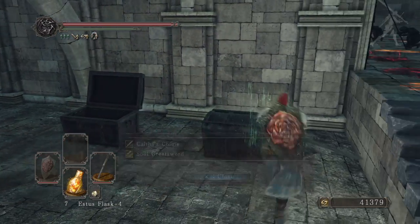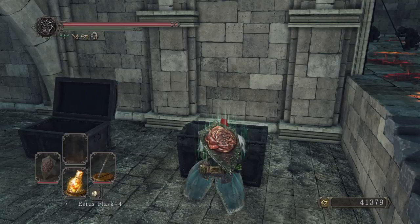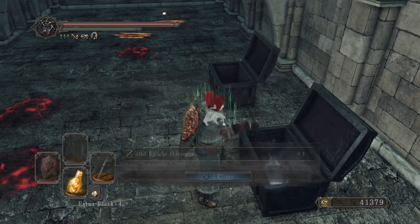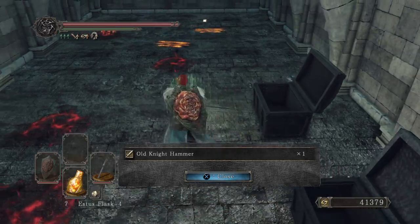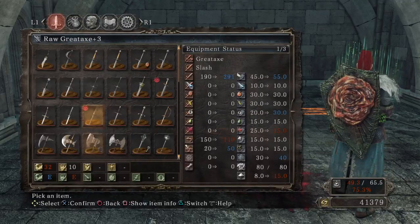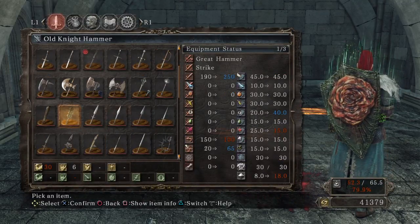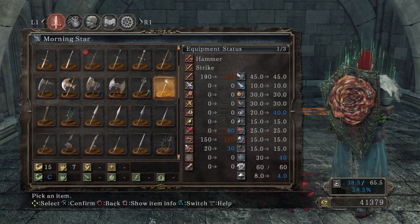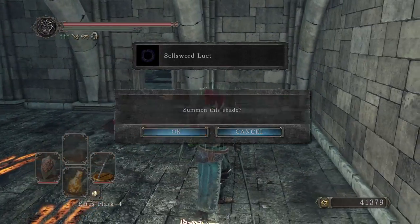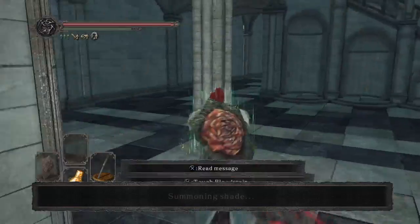I could just warp back to the bonfire — as a matter of fact, that's something I did for most of my playthroughs here. Ooh, we got Soul Gray Sword! But that wouldn't be fun. Old King's Hammer — wait, hold on, what does that look like? Old Knight's Hammer, not Old King's Hammer. God, I can't read.